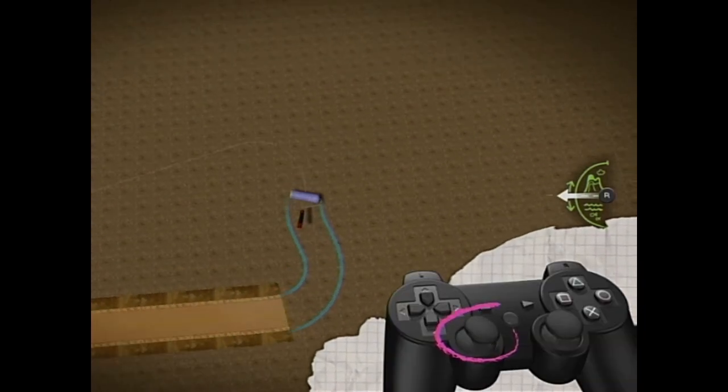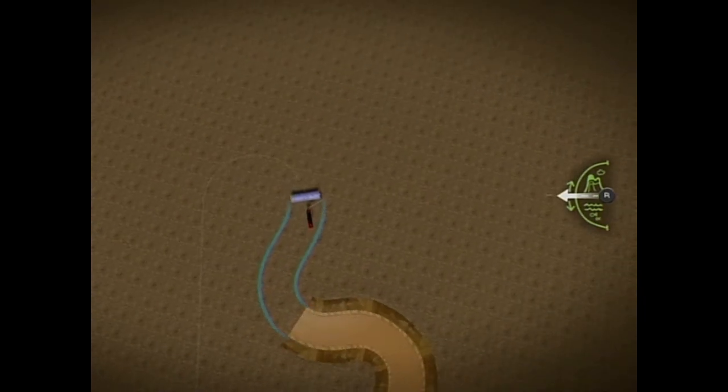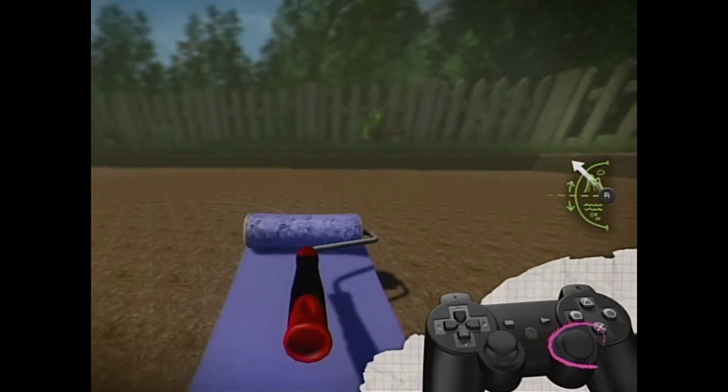Turn with the left stick to create some crazy corners. Need some hills and dips? No problemo! Adjust your angles using the right stick.